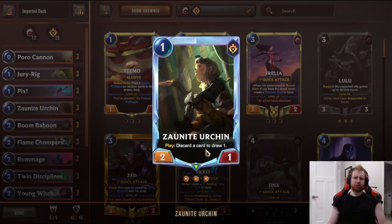Three Zion Archon - discard a card, draw a card. Pretty good. You know, Jury Rig, Flame Chompers, Flame Chompers from Boombaboon - pretty common discard themes here.